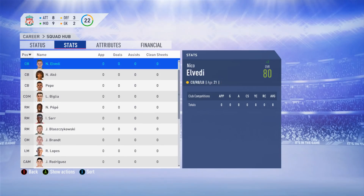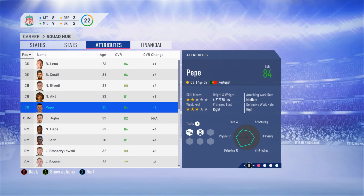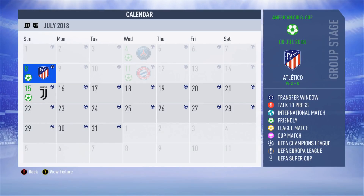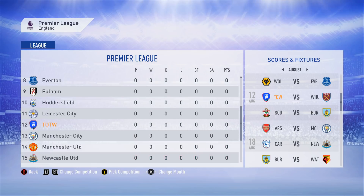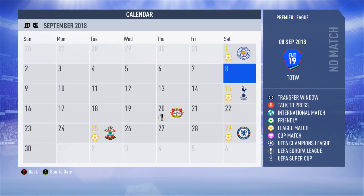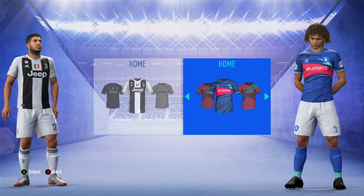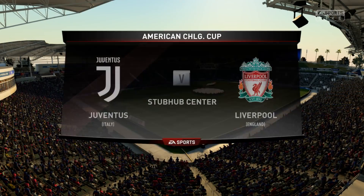Apparently there are no club competitions any of these people are going to be playing in — I don't know what's going on there. You can see all their financial information; the attributes have changed a bit depending on their ratings. We have got a game coming up, so if the Premier League season is glitched out, at least we can play this pre-season friendly. On the calendar though, we've already faced PSG, Atletico and Bayern, and we are entered in the Premier League as TOTW — there's no more Liverpool. We've even got the away kit, but we'll use the home kit.